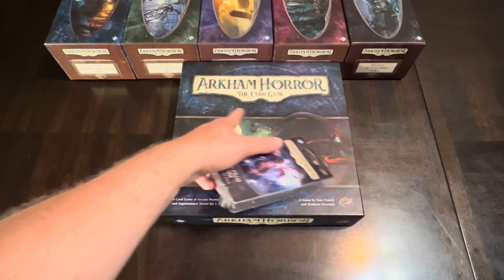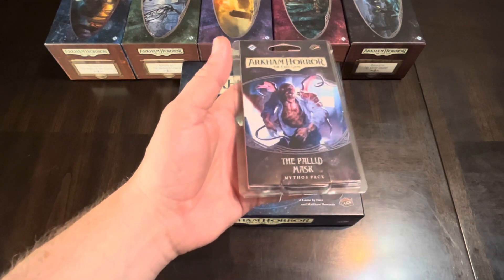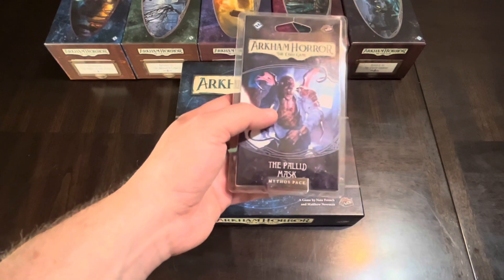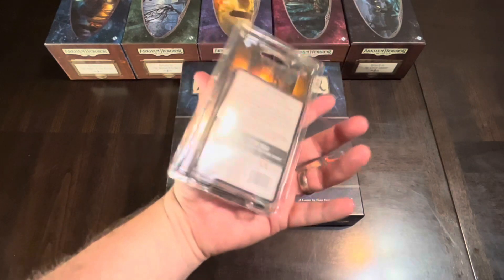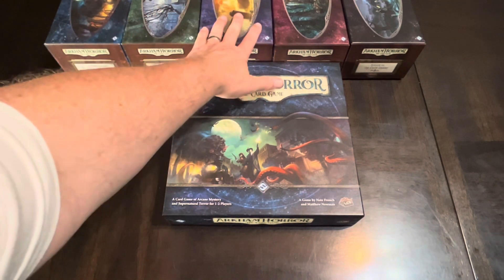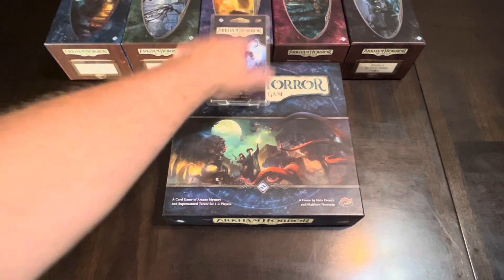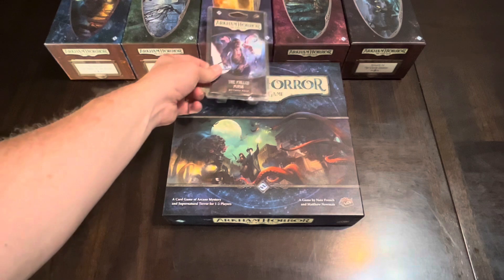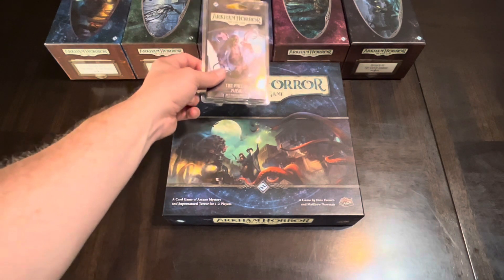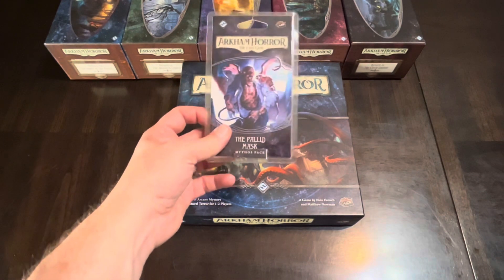Check out the video I have linked below where I do an introduction to Arkham Horror the card game. If you are a subscriber and leave a comment on that video, you'll have a chance to get this Pallid Mask, which is a scenario pack for Arkham Horror. It goes with the Path to Carcosa cycle. I have an extra one, so that's why I'm giving it away. It's not playable by itself — you'll need the core set and probably the start of Path to Carcosa — but it can help with deck building.